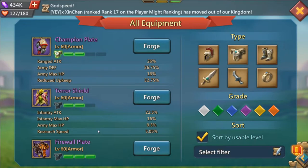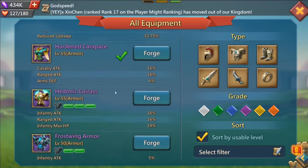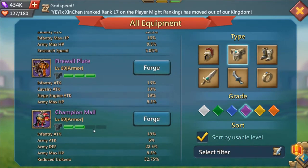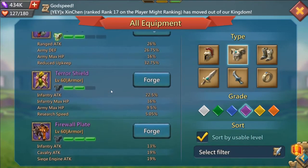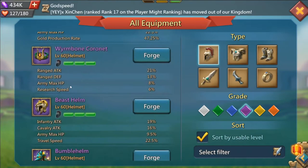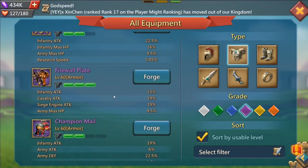For the chest piece, I pretty much only recommend the Firewall Plate. It has both infantry and cavalry attack, plus army HP. The Hedonic Crosses has more stats — 16/16 with 19 infantry HP versus 13/19 with 9.5 — but it requires rare drops. One tip I always give: you don't want more than one piece coming from the same monster. So far for helmets I've recommended saber fang and queen bee drops, and now the Mecha Trojan for chest, trying not to overlap any of them.